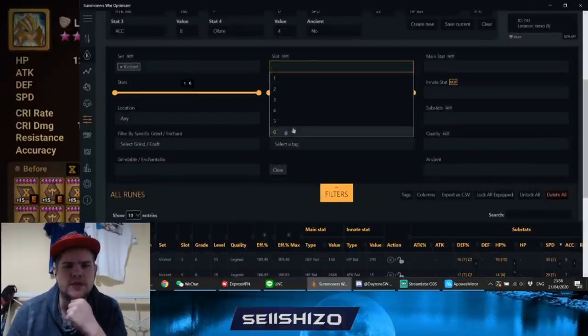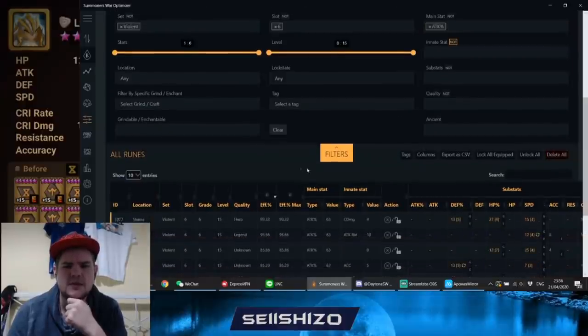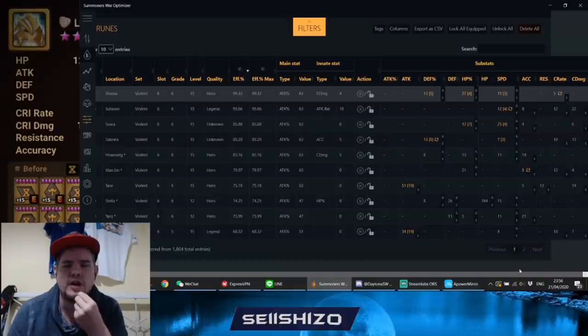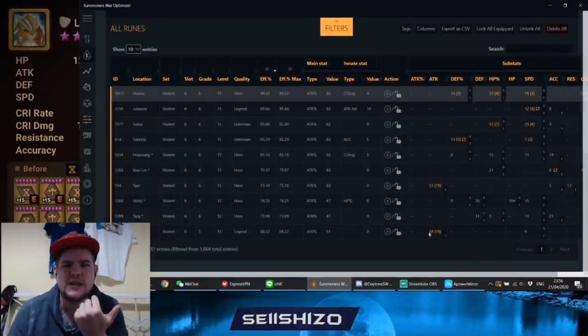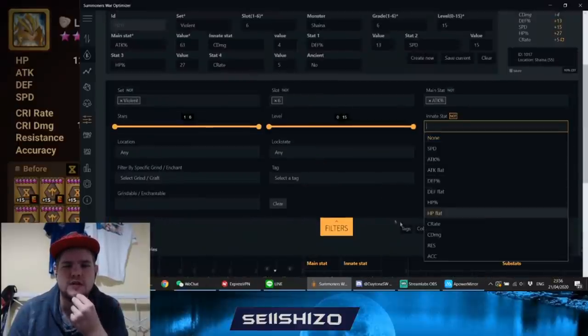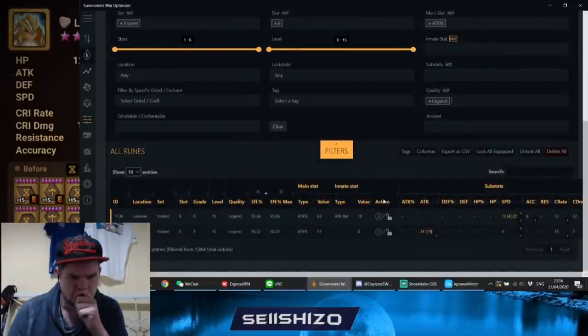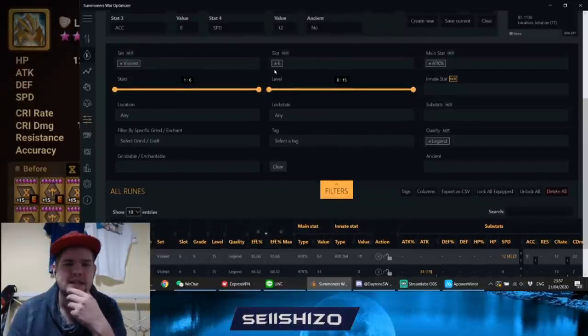I want to get back to slot 6 attack because I feel like that's something worth doing. Could you throw this rune on Ragdoll and say it can work? Yeah, I guess. You don't really have an innate, but slot 6 is doable without innate. Let's see if there are actually some legendaries for slot 6 attack. He barely has any, and the ones he has are already hero-tier or low rolls somewhere — but it's a decent rune.